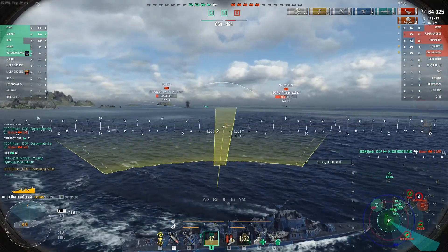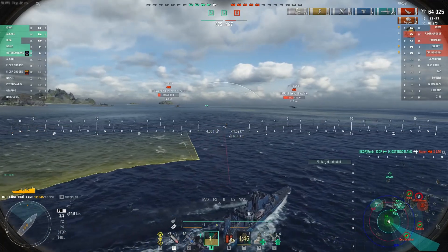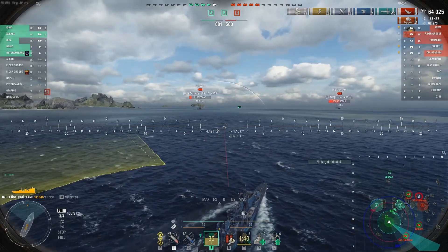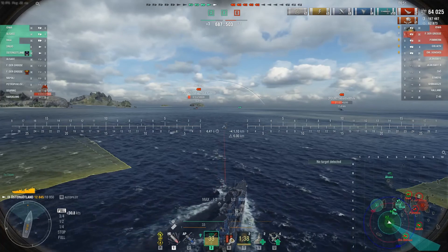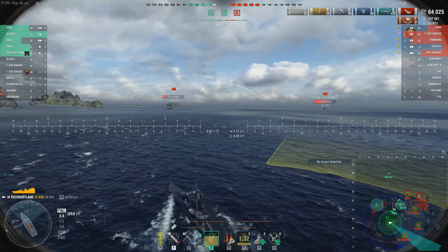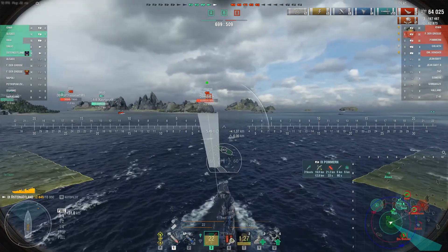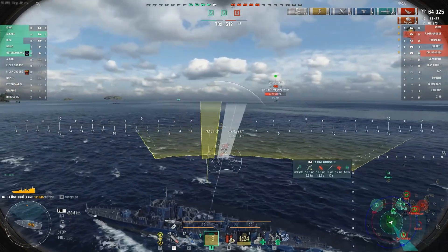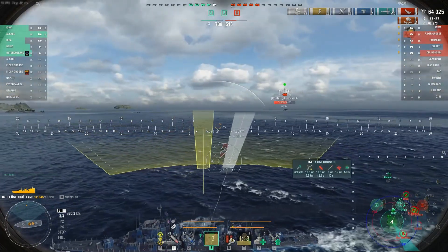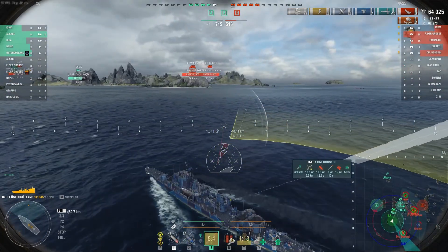That's why I'm running the Zao this way. I see it so often — teams will bunch up, all sit in one square, and then the bad guys angle against one of the ships in that square and they're angled against every single one of them. So I've run south a little bit to create the possibility of some angles. I don't want to run south too far though because the Donskoi has radar and it's not going to be too much longer until it's back up, so I'm heading back this direction to have a little more assistance if that radar pops.